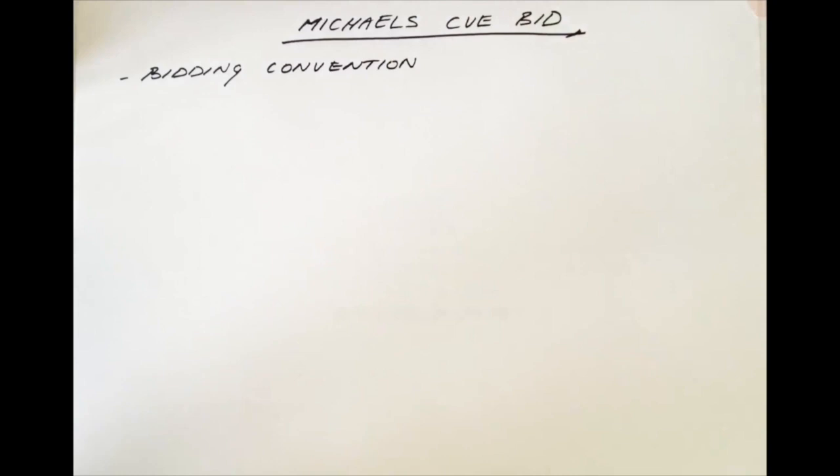The Michael's Qbid is a bridge bidding convention. It's widely used all over the world to show a particular type of two-suited hand. Exactly when it's used and what it shows is up to partnership agreement.